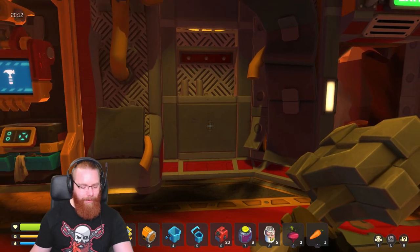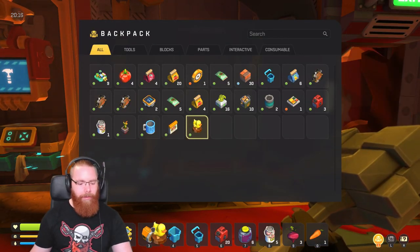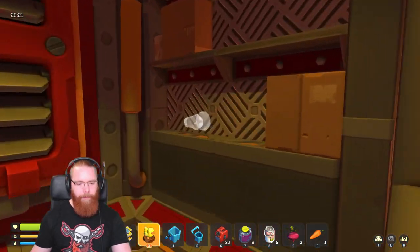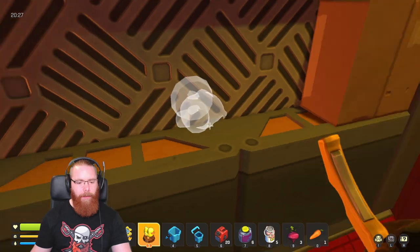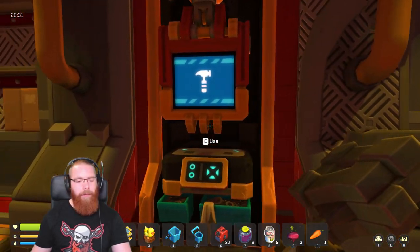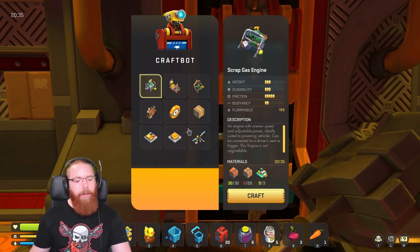Apart from the rubber duck - god damn, hello! What does this do? Baby duck statuary. Does it do anything? No, I can just place it the wrong way round. Definitely taking my baby duck with me. What's this? Craft bot - okay. So this is where I believe we can build the components for at least the little starting buggy. Scrap gas engine - so we need wood, we need circuit boards, we need more metal.